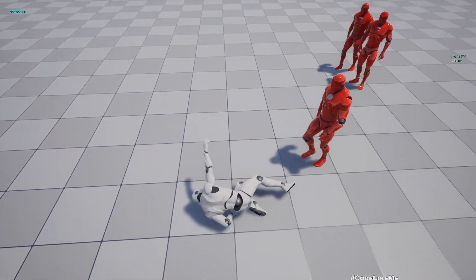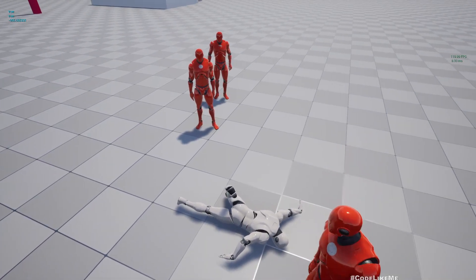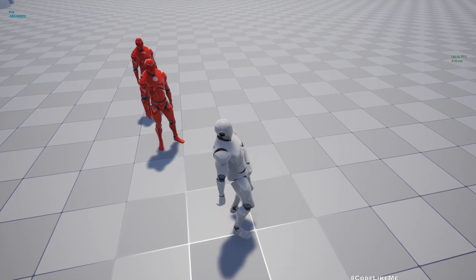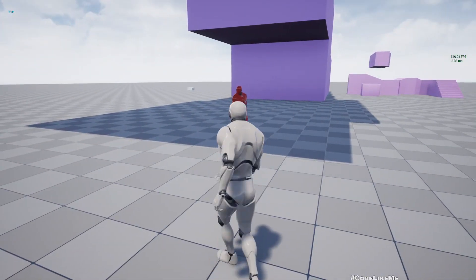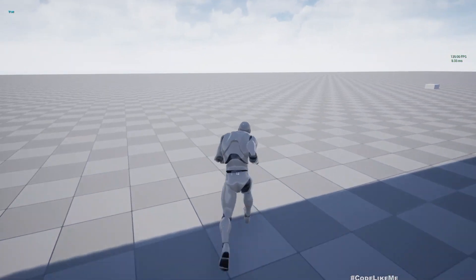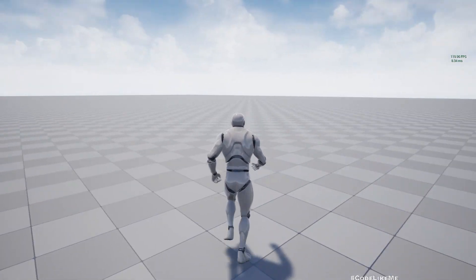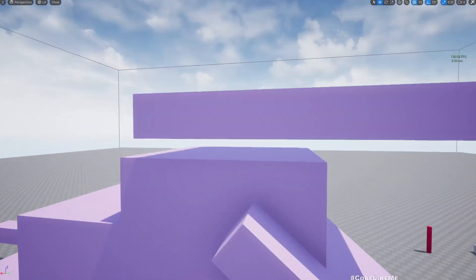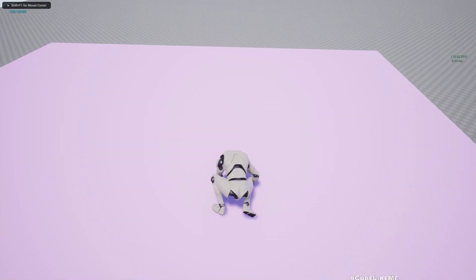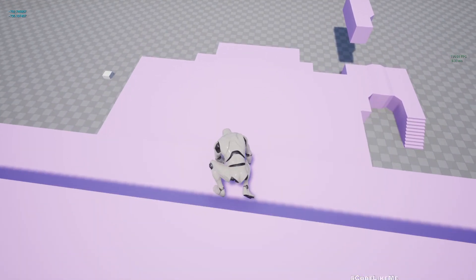If I fall, we go into ragdoll mode and then I can recover from it as well, regardless of which side I fall on. That part is also working, and sprinting is also here.